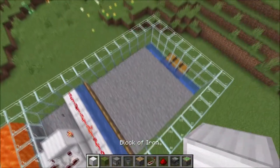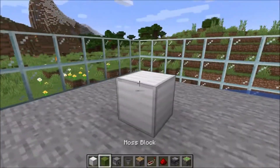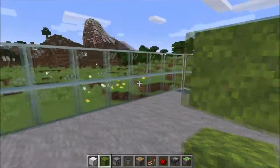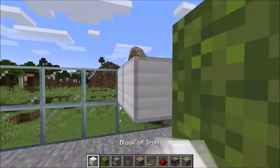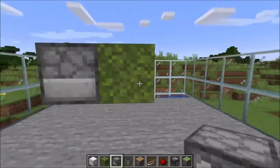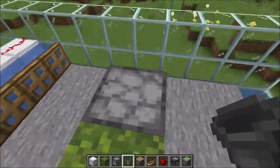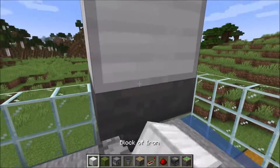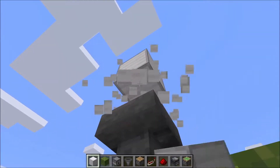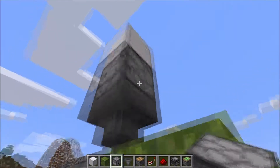Then go back to the beginning. Put another block here and a lever on top so you can activate the system. Now go into the middle of your farm. Place a temporary block and a moss block on top of it — you can remove this one. Then again two temporary blocks, one dispenser and put it right here so it will look into the moss block. On top of it we place a hopper leading into it.